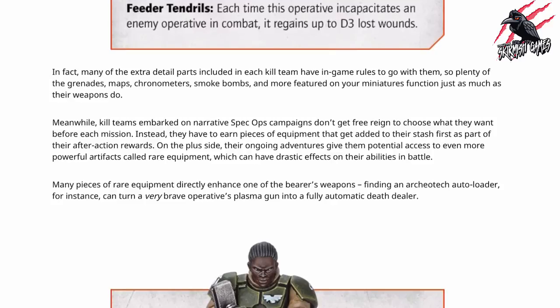It's this next piece of information that I really like: the article tells us that many of the extra detailed parts included in each Kill Team have in-game rules to go with them. Plenty of grenades, maps, chronometers, smoke bombs, and more that are featured on your miniatures function just as much as their weapons do. This is really cool — the idea that all the different attachments that come on the sprues are all going to have roles to play in the game is brilliant.